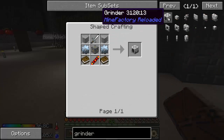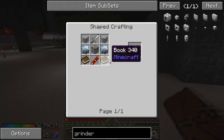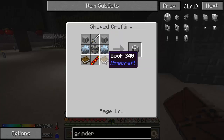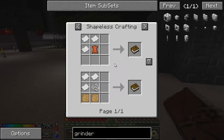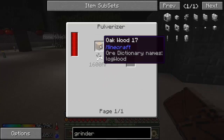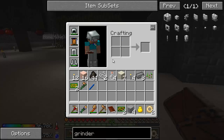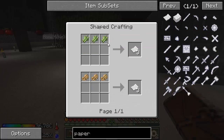Grind, grind, grind. Here we go. I need some invar — I think we still have two. Is there a recipe for a book? Oh nice — string, paper, and blank patterns. Wood chips — we can get from a pulverizer. How do we get sugar canes?